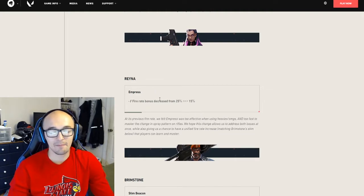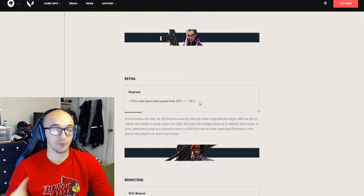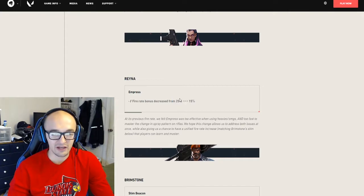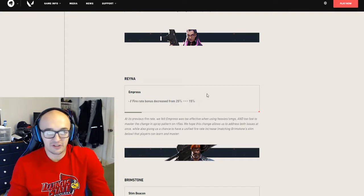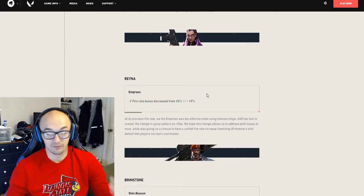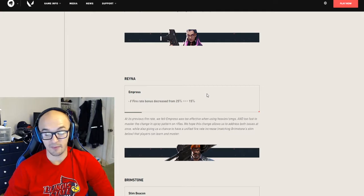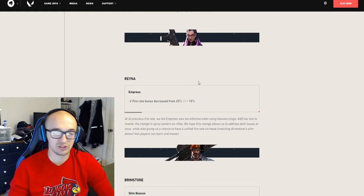Then we have Raze. Her Empress fire rate bonus has been decreased from 25% to 15%. Raze has been a very, very good agent recently, especially because she's one of the best agents with the Vandal. Once the Vandal got buffed last patch, Raze started overperforming. This nerf going from 25 to 15% is significant, but she'll still be very, very good. Her ultimate is a great part of her kit, and she's an excellent duelist. She's one of the best agents with the Vandal right now, so this will affect her a little bit, but I think she should still be okay.